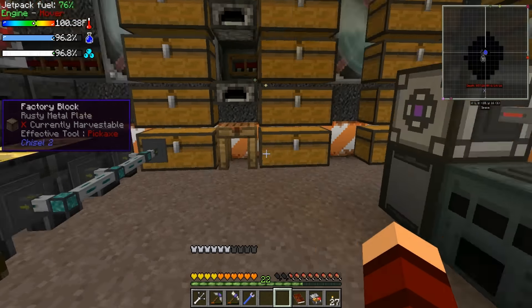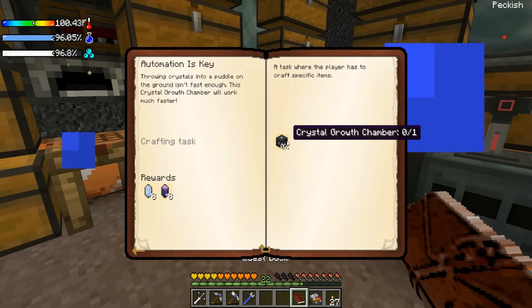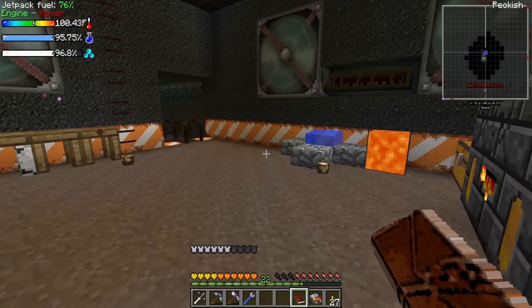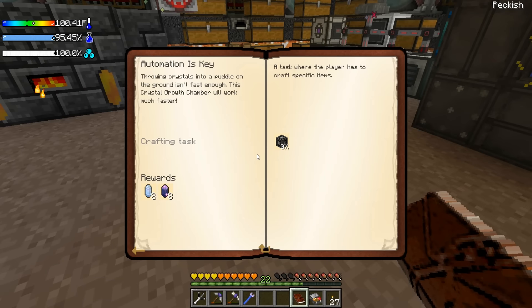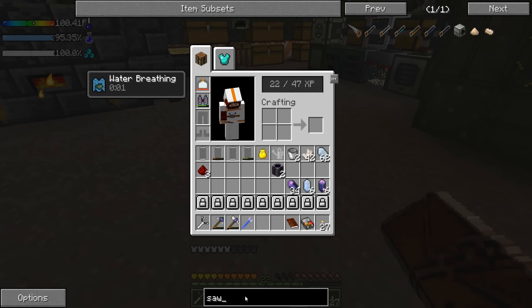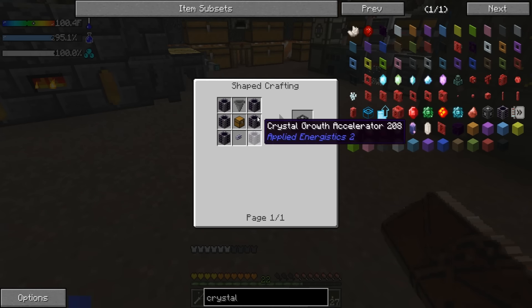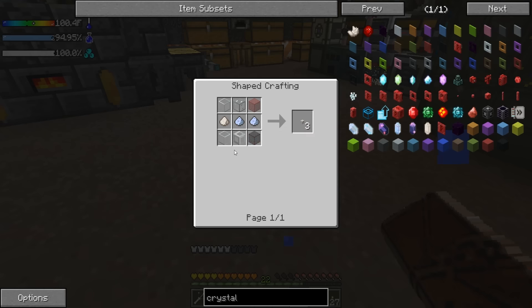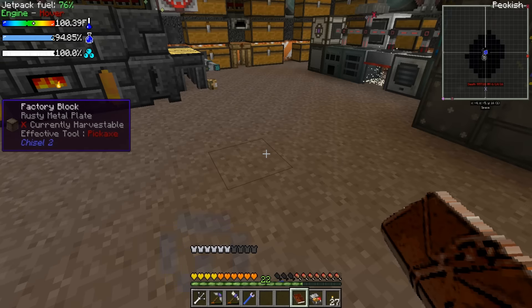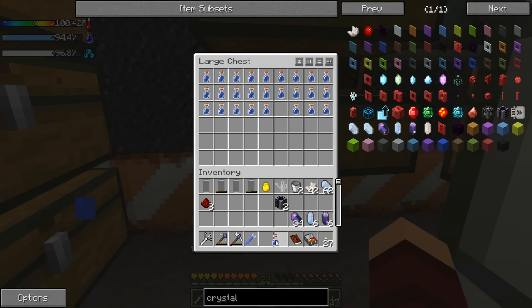Let's go ahead and start working on trying to get - what was it called again - the crystal growth chamber. I hate the heat! I did make an area here that I can cool off. Let's see if we make this - crystal growth chamber. We got two of these, we need 6. We're also going to need some of these, which means we're going to need this. So we need quartz dust and glass.